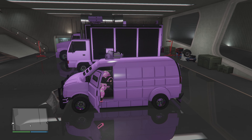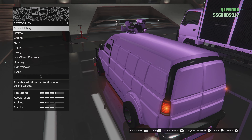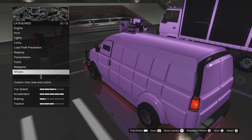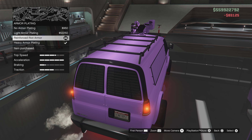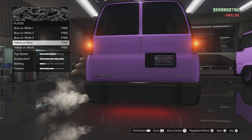I suggest changing one or two things on the primary vehicle in the designated spot. Something very important to note: you will not be able to change the plate. If you want a custom plate with a fancy name, you can't do it unless you delete the one from B2.